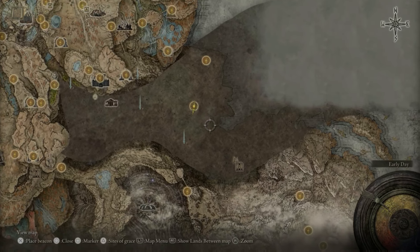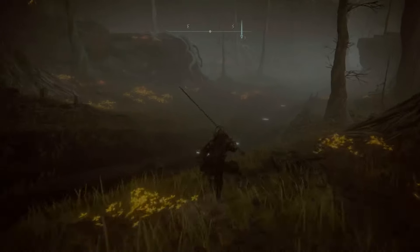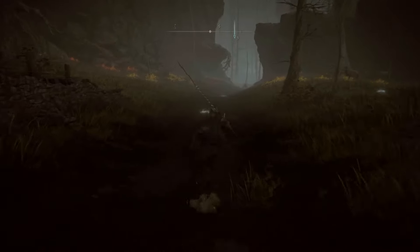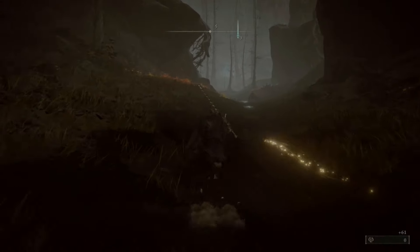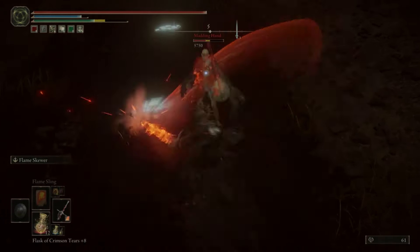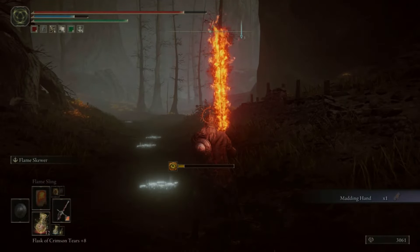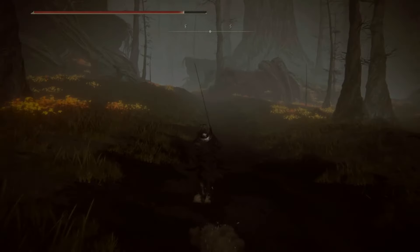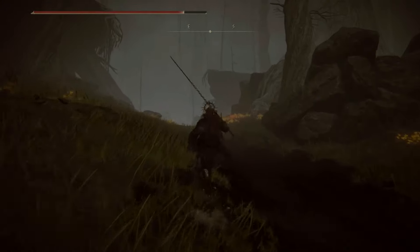From the Graveyard Trial we need to head further south, and on the way we are going to get invaded by the Madding Hand. He's going to drop a very fancy weapon which afflicts the target with madness. He is actually not very hard to beat, and from there we need to keep following the path south to finally activate the map of the area and reach our next site of grace.